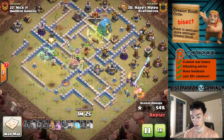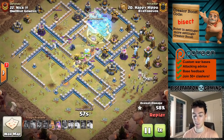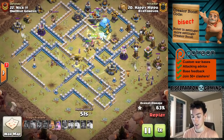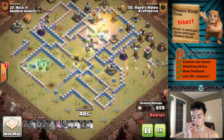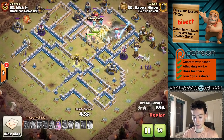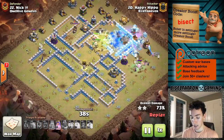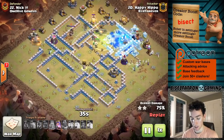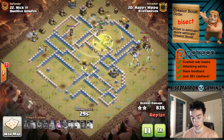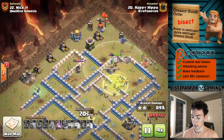A jump spell wasn't even necessary — the log launcher got it done. It does break earlier than the wall wrecker might, but the wall wrecker would be taking more damage, so they might break at a similar time. I think the log launcher is looking better than the wall wrecker right now at TH12 and 13 in most attacks. Witches are still alive on both sides — that's what you like to see — and there are still some super wizards alive getting last shots off, as well as the queen's ability. Lots of troops left, not many defenses at all. Very nice attack.